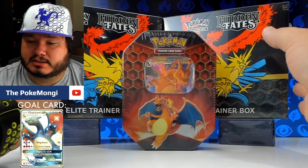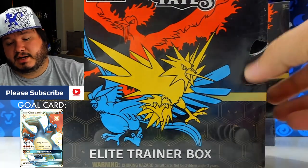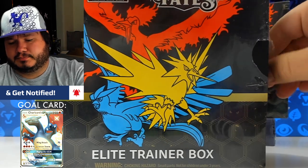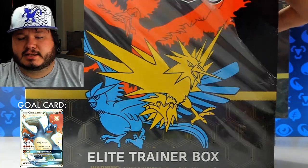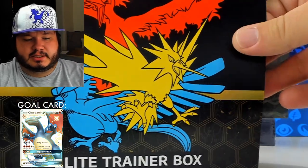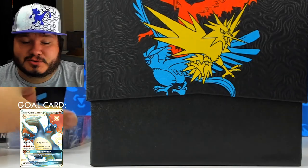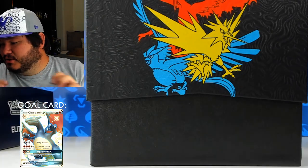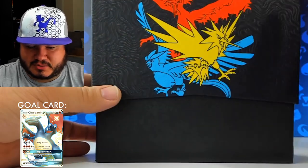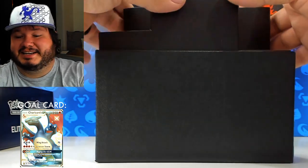Should we save the Charizard pack for the end and get into some of these ETBs? Yeah, let's do that. This will be the first Elite Trainer Box I've opened for this set. As you may know, these are hard to come by. When I was getting back into collecting, this set had just kind of started and I wasn't really up to date. I wish I knew what I know now because I would have gotten more of these — I definitely saw them around in stores. But look at this box — all the little wavy squiggles, the legendary birds: Articuno, Zapdos, and Moltres. This is crazy looking. I am excited to get into this.